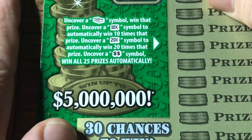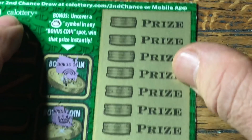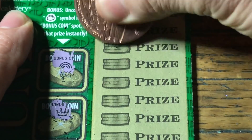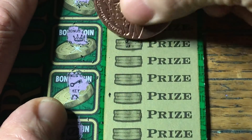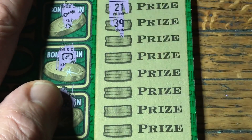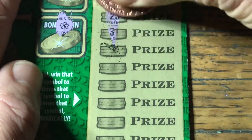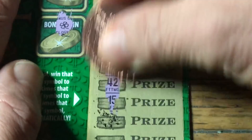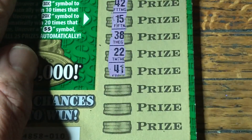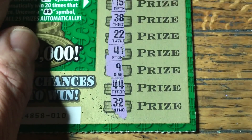No good. This is a symbol search card, so we need to find a money stack, 10 or 20x multiplier, or the double dollar sign for win all. Numbers don't matter except in the prize area. I haven't seen a multiplier on one of these tickets — it would be kind of fun to find one. And the last one — big no. Well, that's 20 bucks out the window.